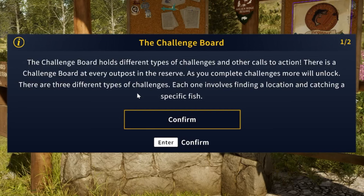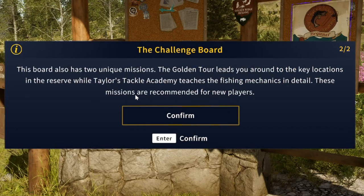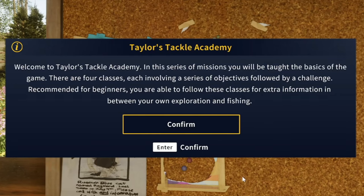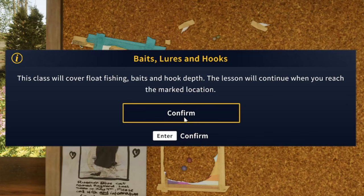The challenge board holds different types of challenges. There is a challenge board at every outpost in the reserve, and as you complete challenges, more will unlock. There are three different types of challenges, each involving finding a location and catching a specific fish. The board also has two unique missions: the Golden Tour leads you around to key locations in the reserve, while Taylor's Tackle Academy teaches the fish mechanics in detail. These missions are recommended for new players. In this series of missions, you will be taught the basics of the game — there are four classes, each involving a series of objectives followed by a challenge.